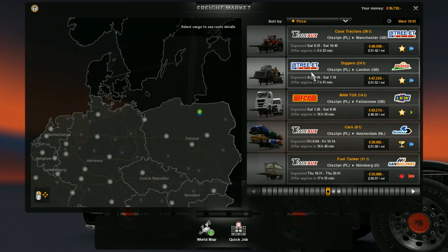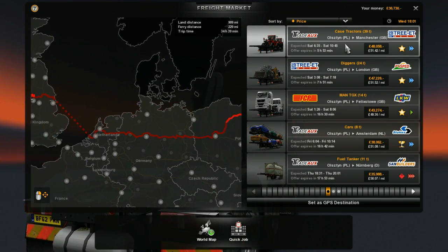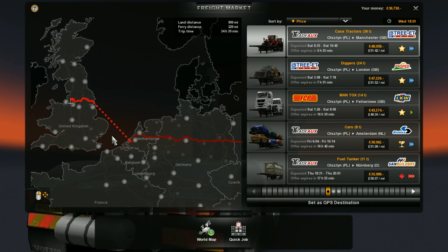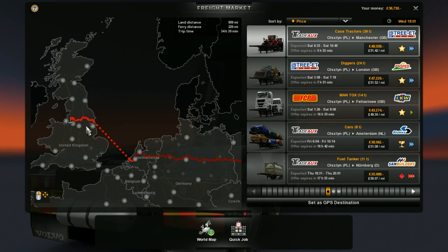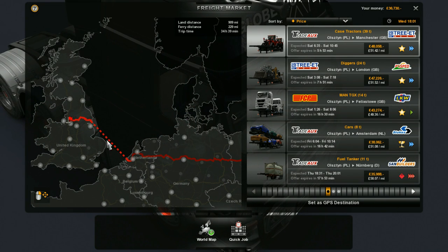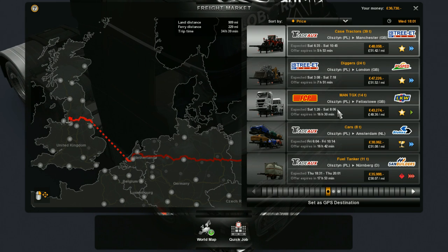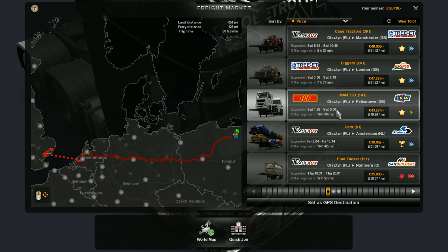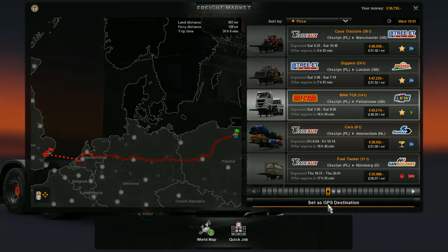I fancy doing a bit of a trek today - I want to get as much money as we can. We've been to Manchester. Is there anywhere in the UK I haven't been? Cambridge and Felixstowe - the only places I haven't been. Oh, hang on, and Swansea. Oh, Felixstowe - there we go! That's too good to be true, isn't it? That's 40 grand. That's beautiful. So let's do that one.